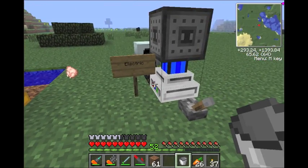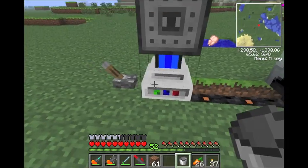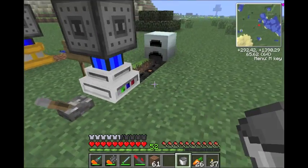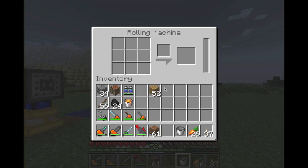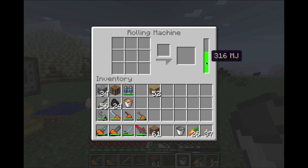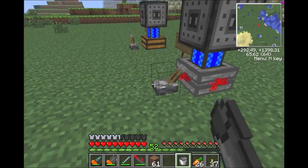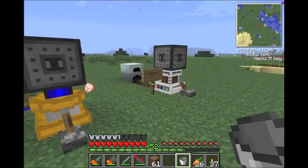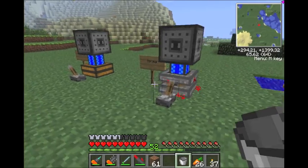The next one is the electrical engine — this one's pretty cool. It takes EU and turns it into MJ, Minecraft joules. Put the coal in here — I already have a little power stored up. Click it on and you get 36... 106... 176, so about 50 per pump. Look at how fast that pumps up — they're already almost full. Clearly this is the best one, the electric one. I already showed you how to make all these; I just wanted to show you what they were used for.